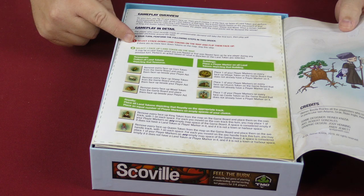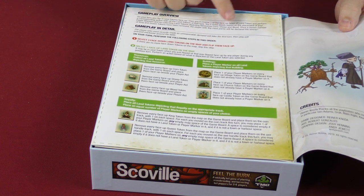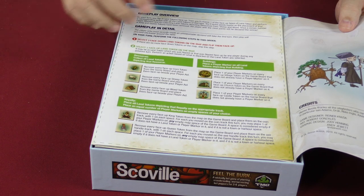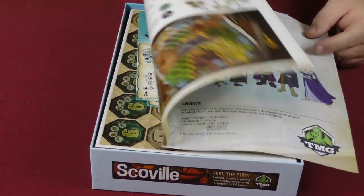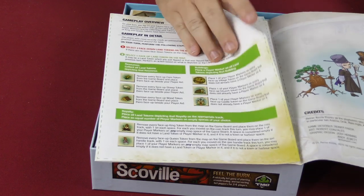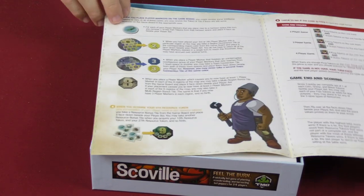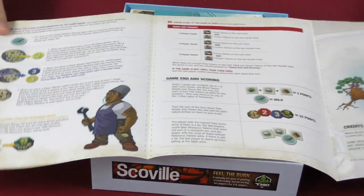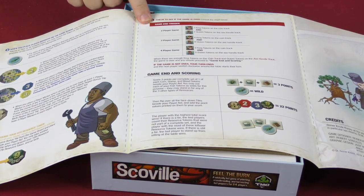You select three face-down land tokens on the map and then flip them face up, then select one face-up land token on the map. Then you're going to place your markers on the game board, and then the game end trigger.